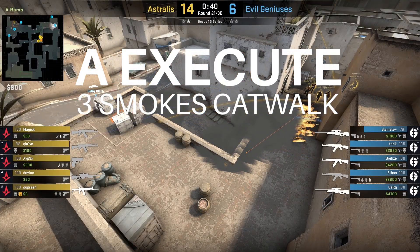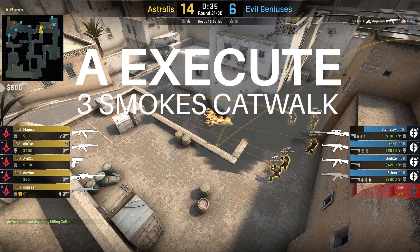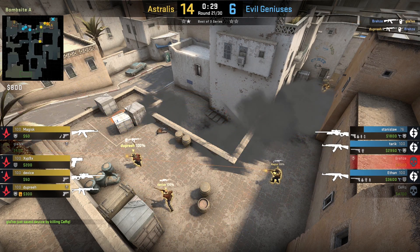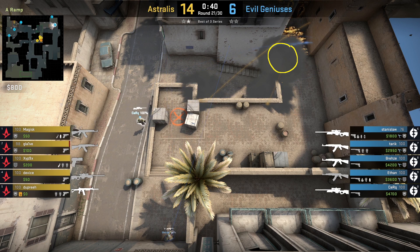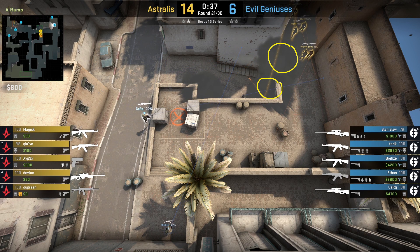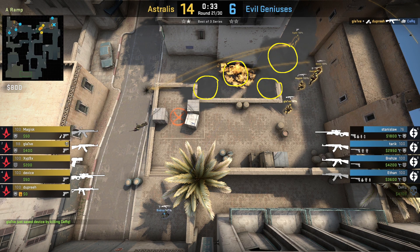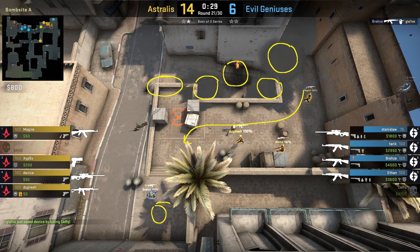The next thing we'll look at is a terrorist catwalk execute. Astralis are running it with plenty of players coming out of the catwalk area and wrapping themselves onto the bombsite looking for that plant. They throw a catwalk progression smoke, then a vanguard smoke, then the glaive smoke, plus a molly into the CT area, and then on all these flashes the Astralis players wrap their way around and clear out the goose position where Breezy is playing.